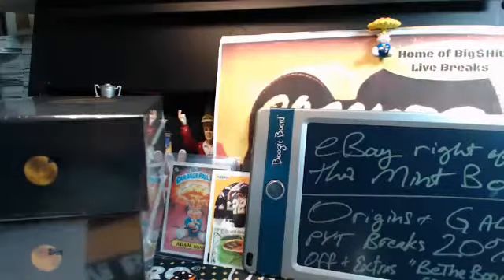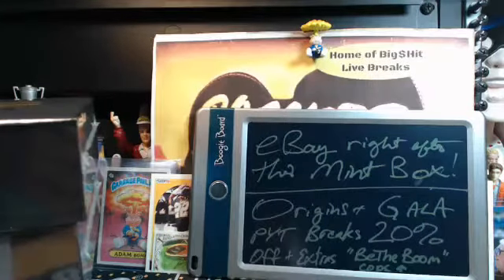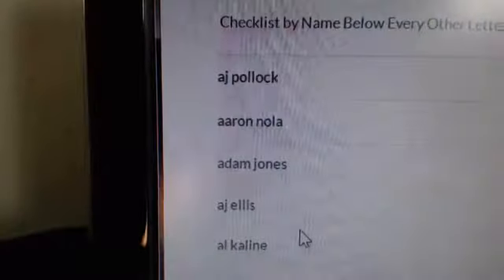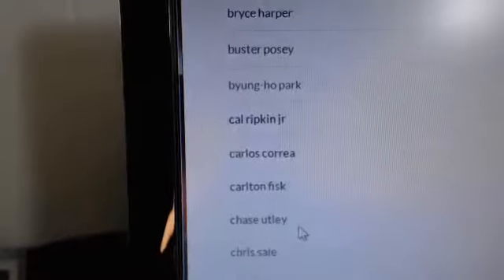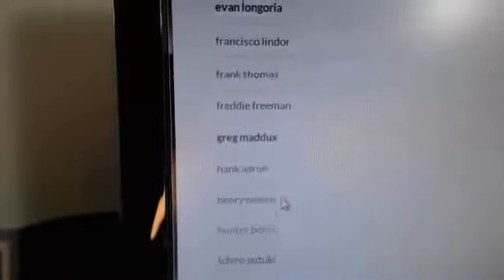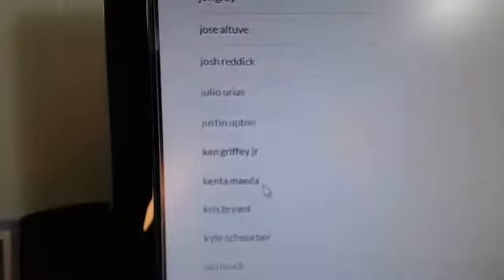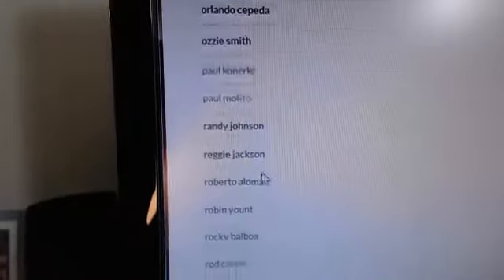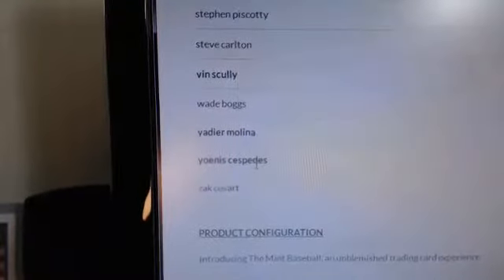A quick look at the list — it's on our website on the product name. Scrolling through: A's, B's, D, E, F's, G, H, I, J — a lot of J's, 18 of those bad boys. K's, L's, M's, N, O, P, R, S, V, W, Y, and the Z.